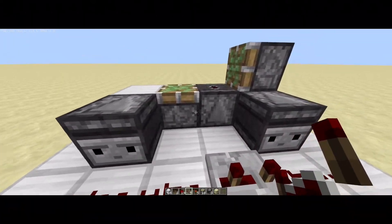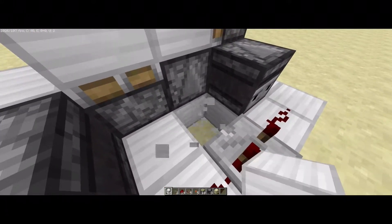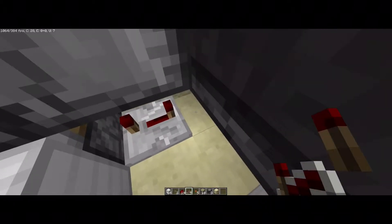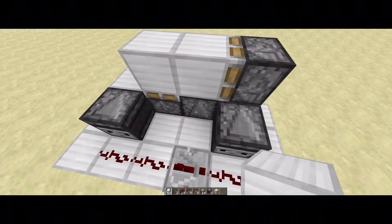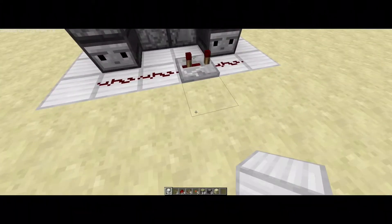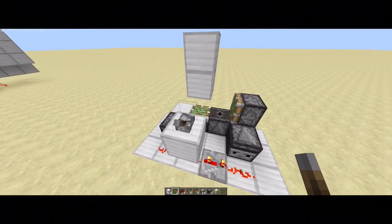Now place these two blocks here, dig down, and place a repeater on four ticks with redstone dust there. Now you're done with the two middle blocks. If we just power this, as you can see it's working just fine.